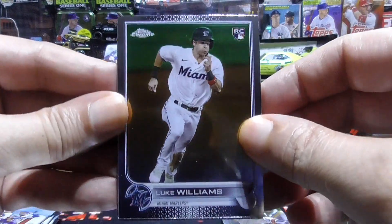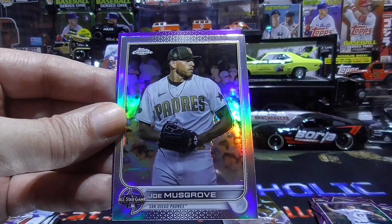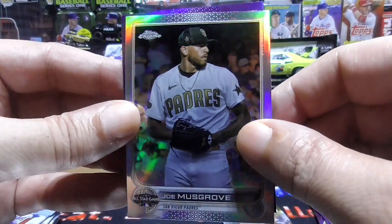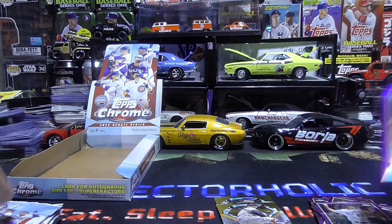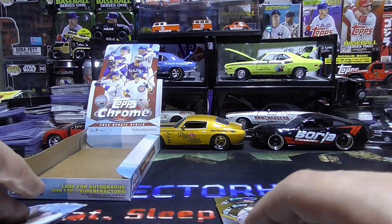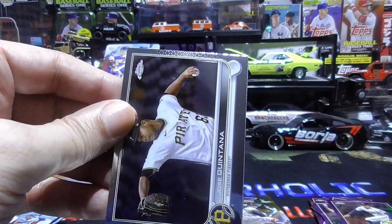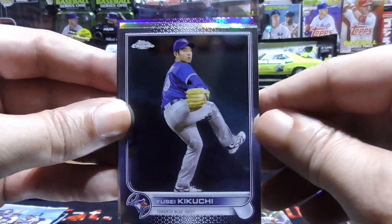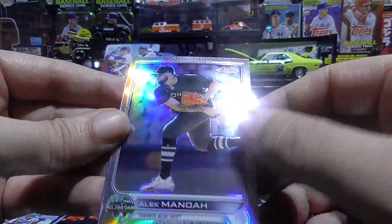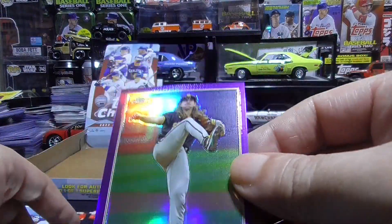Luke Williams rookie, Nick Lodolo rookie, Joe Musgrove — and that is a refractor — and a Carlos Correa purple. Jose Quintana, Yusei Kikuchi, Alec Manoa refractor — love these refractors — and a Mike Clevenger purple.